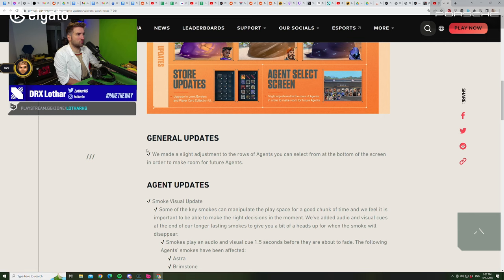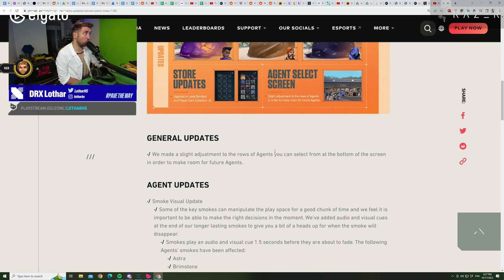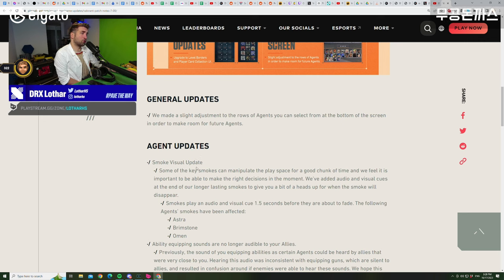So general updates — this is not important because that only changes the agent select screen, and we're going to have three rows now. But the agent updates on smoke visual updates are actually pretty big. Some of the key smokes can manipulate the play space for a good chunk of time, and it's important to be able to make the right decisions in the moment. We've added audio and visual cues at the end of longer lasting smokes — smokes play an audio and visual cue for 1.5 seconds before they're about to fade. The affected agents are Astra, Brimstone, and Omen, because Harbour and Viper already give you this kind of information in-game.